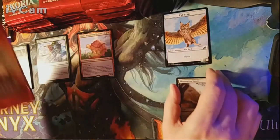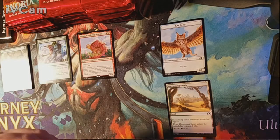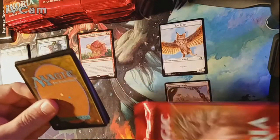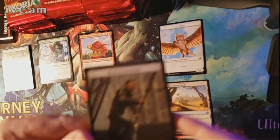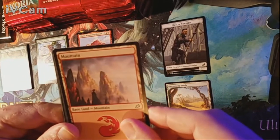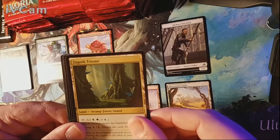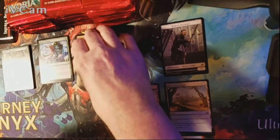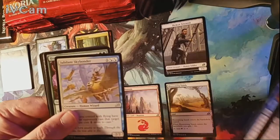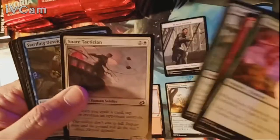Pack number two. We've got the grunt human soldier. Our land for the pack is a Mountain and our rare is a Zagoth Triome — I will take a box full of Triomes all day long. Uncommons are Bastion of Remembrance, Wingspan Mentor, and Jubilant Skybonder. Nothing interesting in the commons.